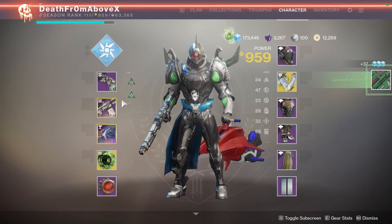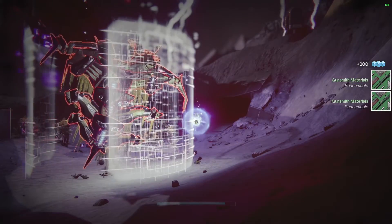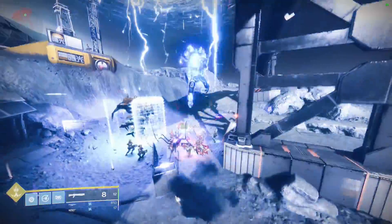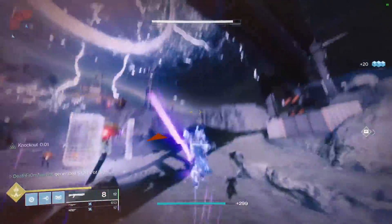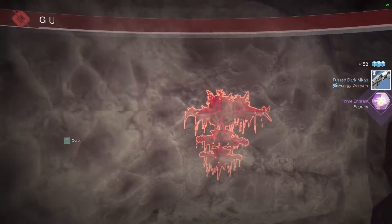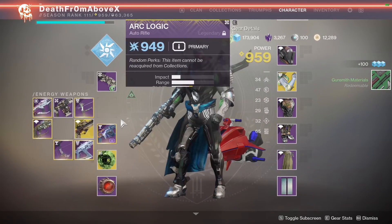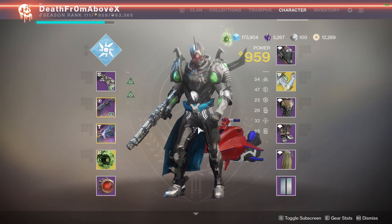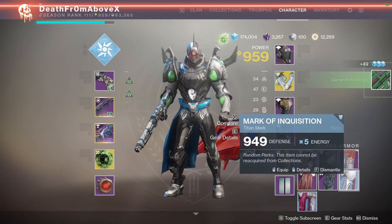Maybe we'll call it the One-Two Punch Titan. To replace the One-Two Punch Titan, normally what I would do is run Last Man Standing, then you run Peregrine Greaves and any type of shoulder charge Titan, and then you've got to practice running in, shooting, and then shoulder charging real fast. Now they're nerfing that — you're not going to be able to shoot then shoulder charge; the shoulder charge will disengage. But that's not going to work anymore.